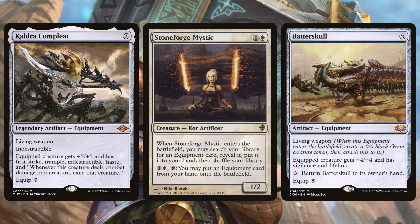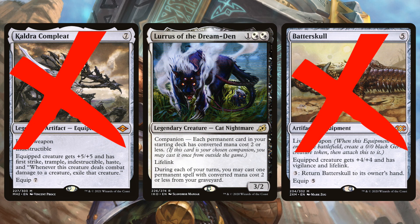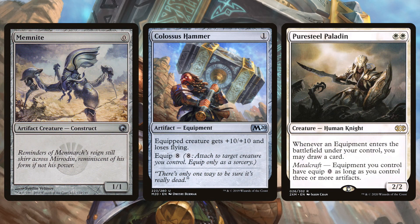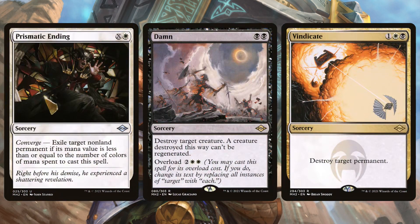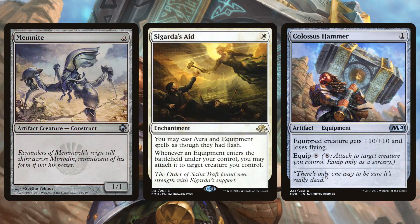At this point the two decks do overlap — you can find Orzhov Stoneblade lists with Colossus Hammer in them. The big difference is that Hammer Time is a Lurrus deck, so it can't play Batterskull and Kaldra Compleat, and it's much more artifact-focused. The Orzhov Stoneblade deck, even though both play Stoneforge Mystic and equipment, is much more midrange — with more spot removal, more hand disruption, and creatures like Dark Confidant. It's more of a control deck, whereas Hammer Time is aggressive and artifact-based.